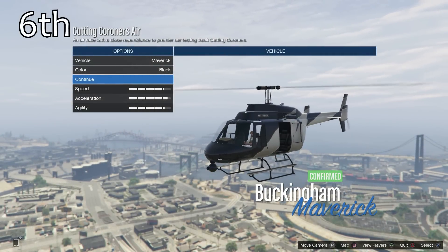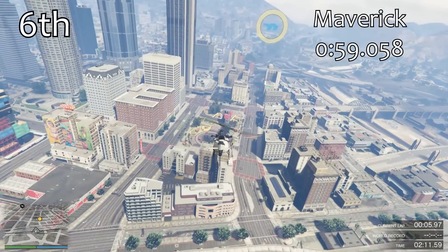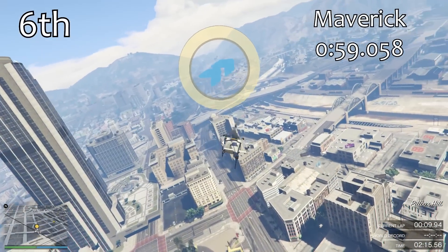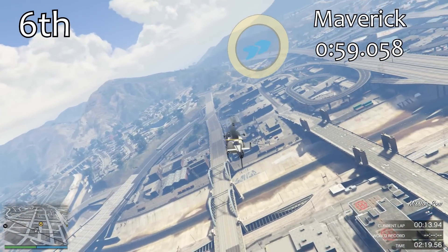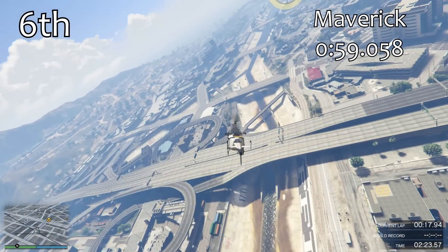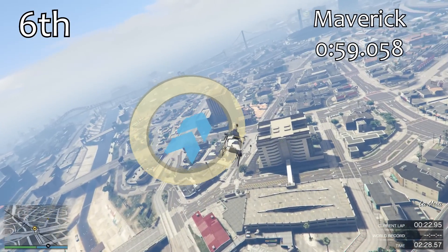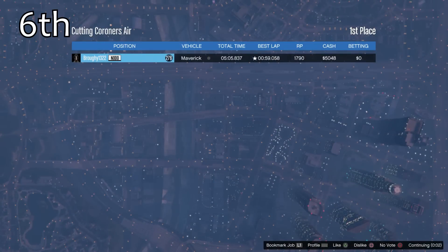Their performance is actually lower and slower than the Maverick. The Maverick is in 6th place with a 59-second lap time — that's actually the best we've seen so far out of all the vehicles. I think the two motorbikes also got 59-second lap times. We're into uncharted territory now, and the Maverick is the first one to break under that one-minute barrier. But we're only up to 6th place at the moment.